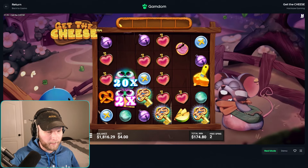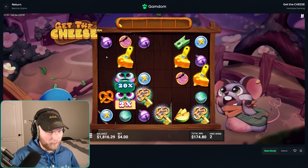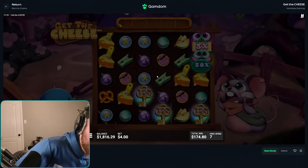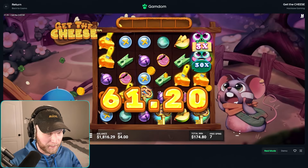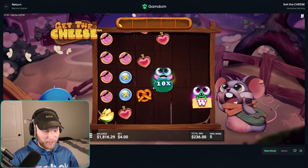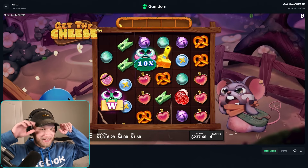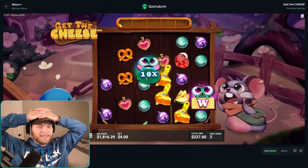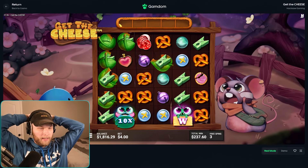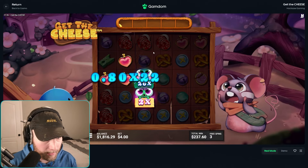We got a retrig — not bad. Maybe give me a fourth key for an upgrade. Not a fourth key, but we'll take five more spins. This already looks like it's going to be easily maybe double. The real money on this slot is when this thing tumbles.